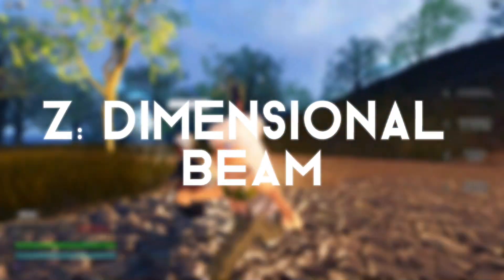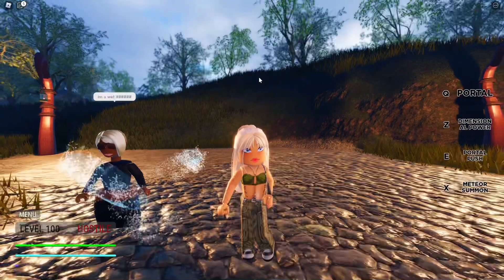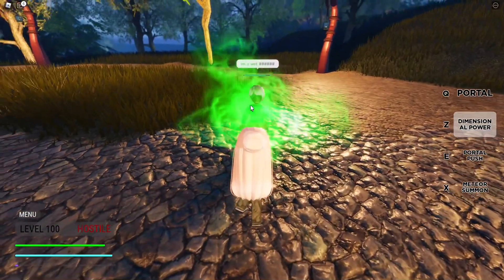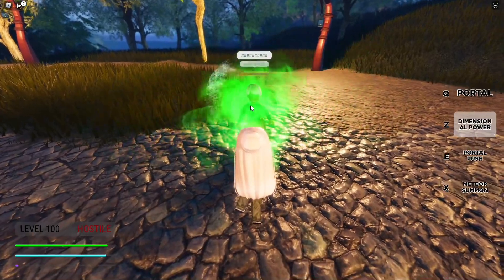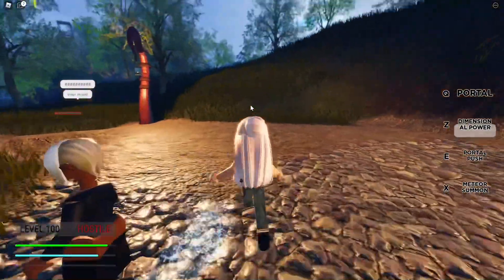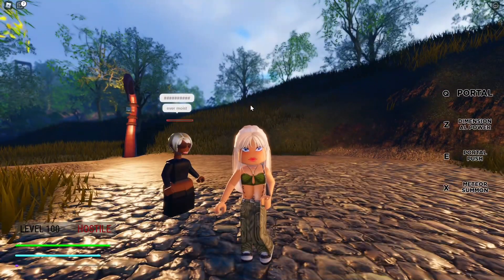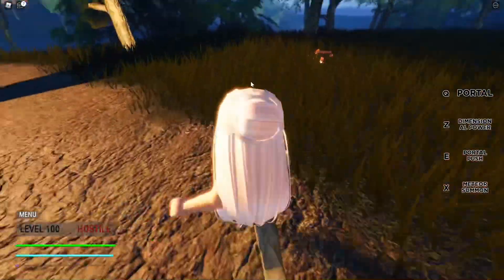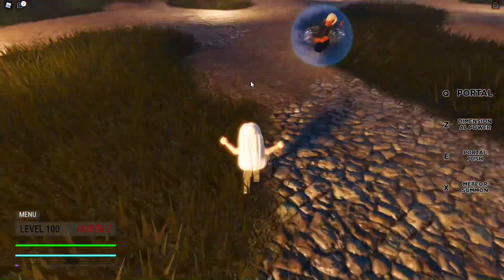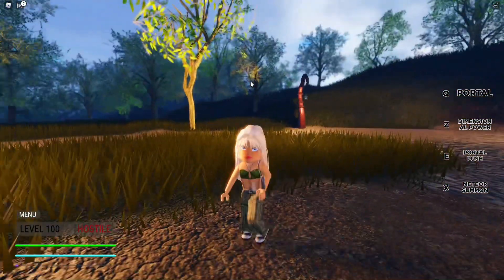Next we have Z, which is Dimensional Beam. This ability lets you harness dimensional power and create a beam that shoots directly at your target. It does a lot of damage — even more because I'm on level 100. The powers will appear purple if you don't have the Colors game pass; that's why mine are green.